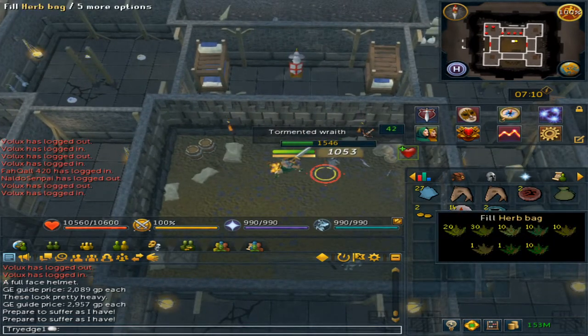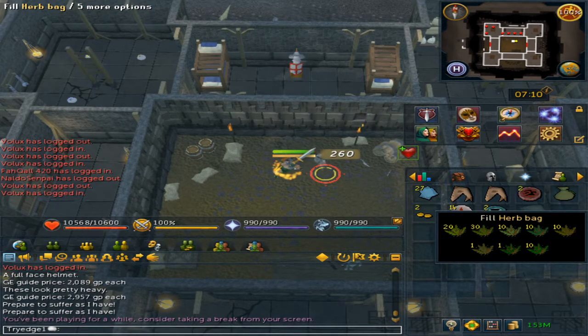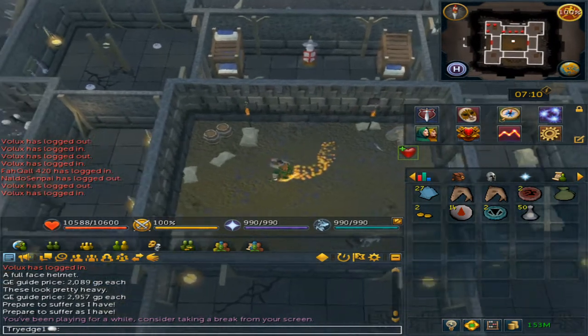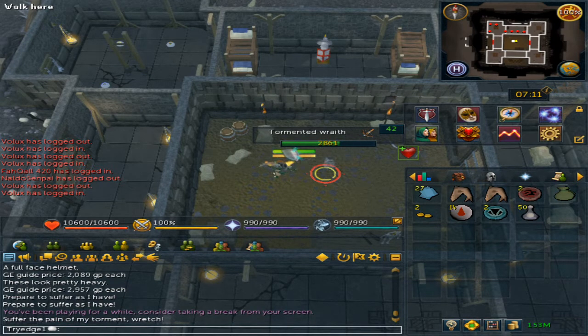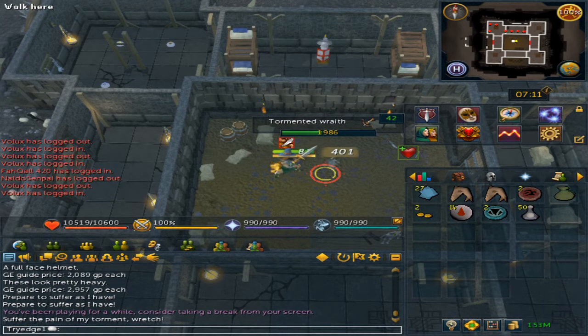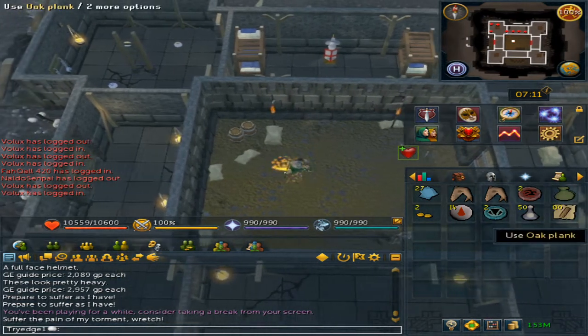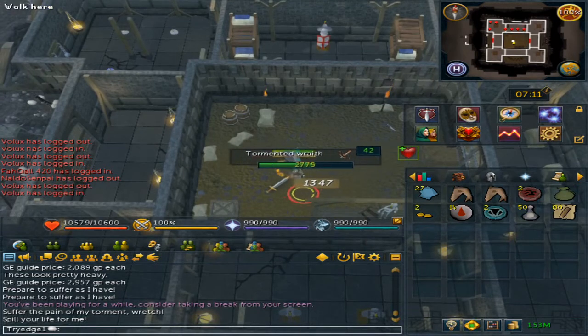The herb bag is for whenever the wraith drops the unnoted herbs, so you just have to wait for that to happen. That's pretty much it for the Tormented Wraith guide — this is mostly for iron and hardcore players who want to do this. You can also get oak planks, which is actually pretty good. Thank you all so much for watching this quick guide and enjoy the rest of your day.